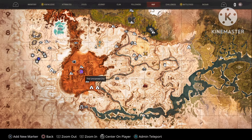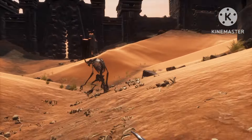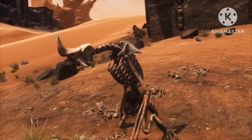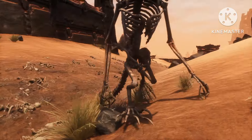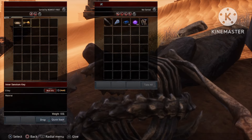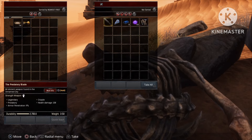For this one you want to head to the unnamed city. Look for the Brute — he's the only one that drops this weapon. After killing him you'll find the Predatory Blade. Really easy and simple to get.